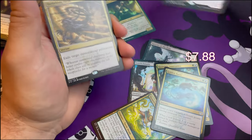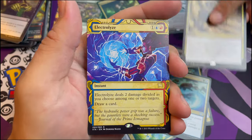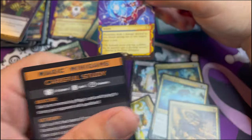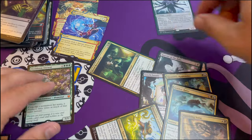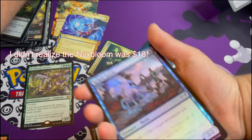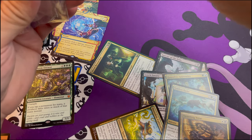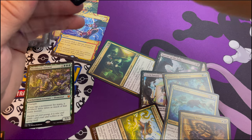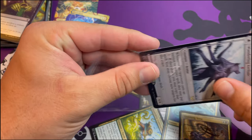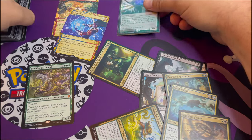Leech Fanatic, Quandrix Cultivator, Quandrix Apprentice, The Golden Ratio - oh dude, this is a solid hit! Wandering Archaic - this is like 10 to 12 bucks or something! Then a double rare pack with Vanishing Verse and my Electrolyze for my Mystical Archives - hit! And a Kelpie Guide. I gotta get my penny sleeve for my Wandering Archaic because he is worth some money.